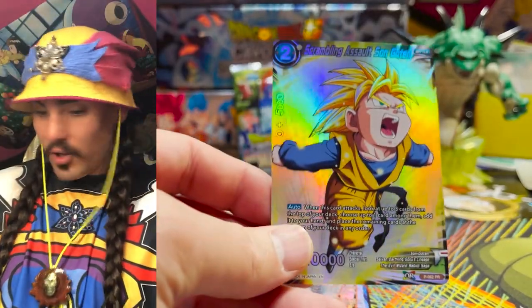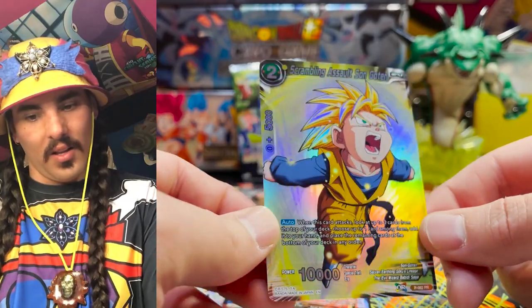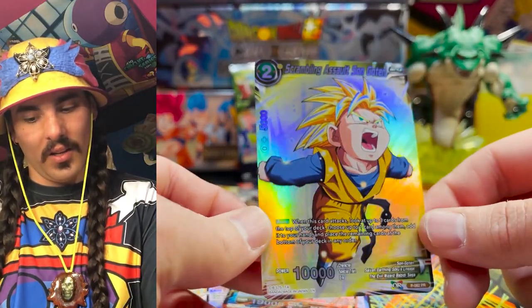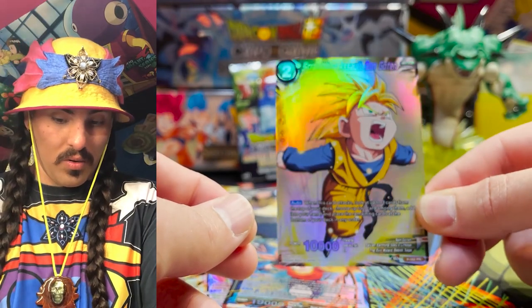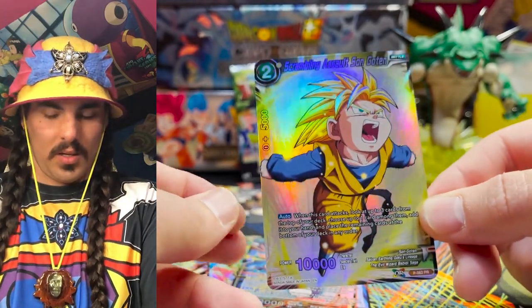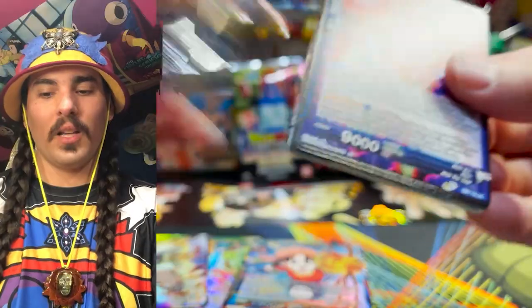This is our first Parallel Foil Goten — heck yeah! This looks good, this looks really good. Oh man — definitely running those. Now we're on the hunt for Goten — we're on the hunt for one more bean and Goten. And we got another Goku and another Shining Blaster — I feel like there's like a million of those now.